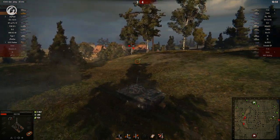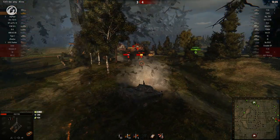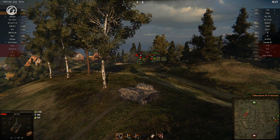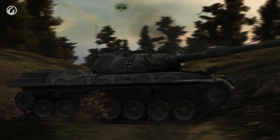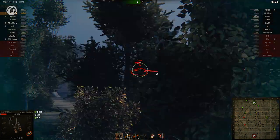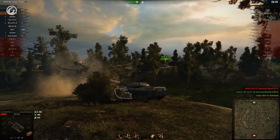Natural bounce! The Leo has one more advantage — it has a solid 8 degrees of gun depression, which is great in the right terrain. The hit point buffer is gone, but the Leo is now in its element. A steady barrage of sniper-style shots devastates the red forces, securing another kill before long.